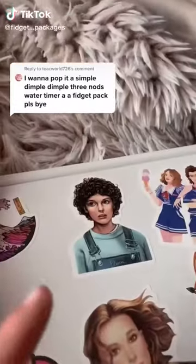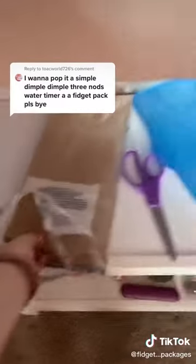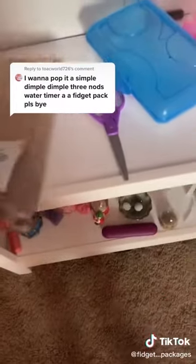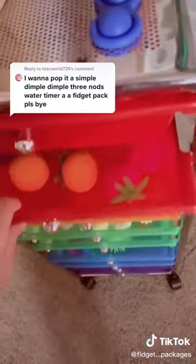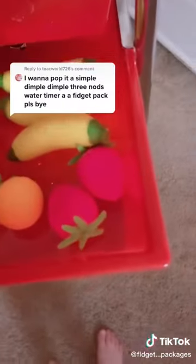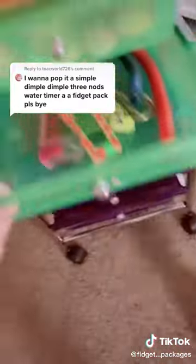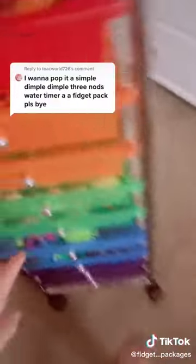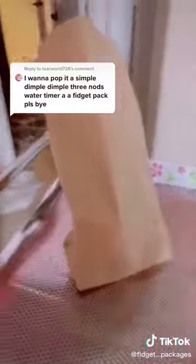You want a pop it, simple dimple, neatos, and I think a water timer — let's go! First let's get you a bag. Let's get you your simple dimple and we will get you this green pop it. For your neatos we'll get you this, these two purple and pink ones, and then this mini one. You want a water timer, so here's my water timer. Now let's go get an extra — we'll give you this really pretty white fidget spinner. Let's pack it — I hope you like your package, bye!